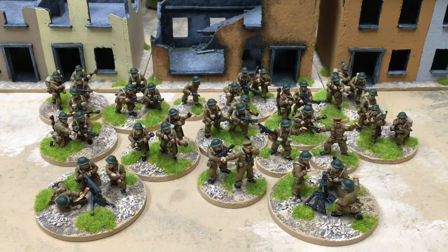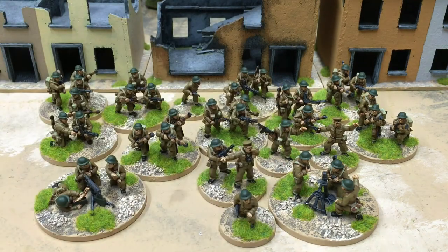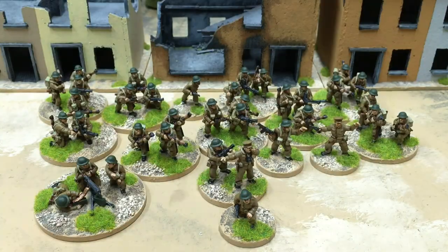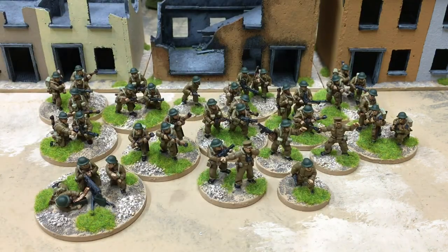The mortar comes with a Forward Observation Officer. Mortars are very rarely deployed on the table and it's probably not necessary if you just want to get started in a hurry to actually paint one. All you need is the FOO. So let's take those off for the moment. I like mortars so I paint them. And that is what you need for a starting army of British soldiers in Crossfire.